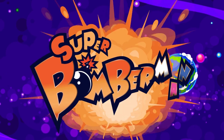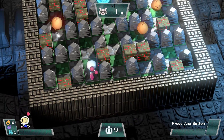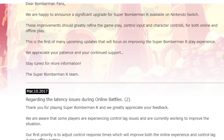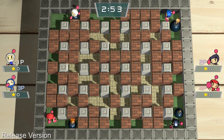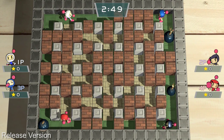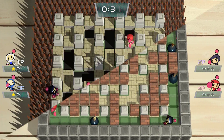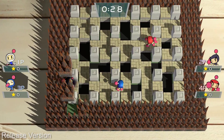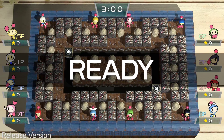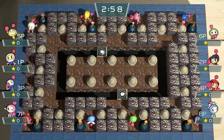Last week, Super Bomberman R for Nintendo Switch received a brand new patch, which in addition to adding a whole slew of new options, boasted something rather unexpected: an increased framerate. With reports from players quickly suggesting that the framerate was bumped from 30fps to a full 60fps, that is a pretty significant jump, so we couldn't not check it out. I grabbed a copy of the game to find out for myself — did they really hit 60fps, and at what cost did these improvements come?